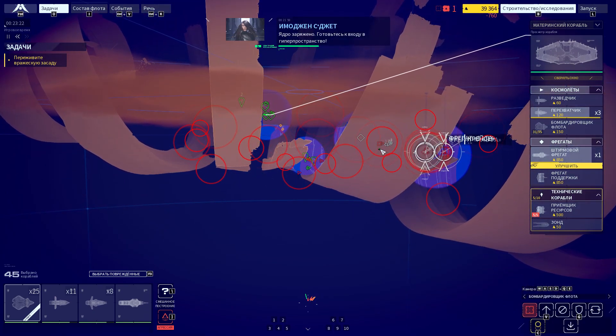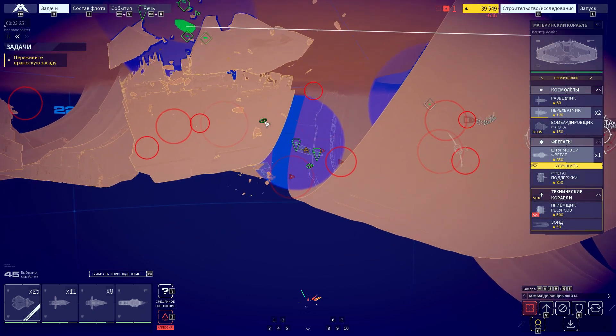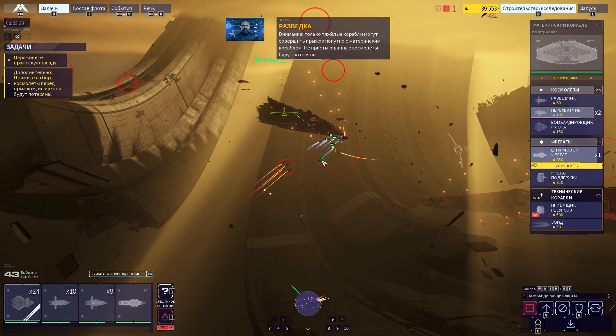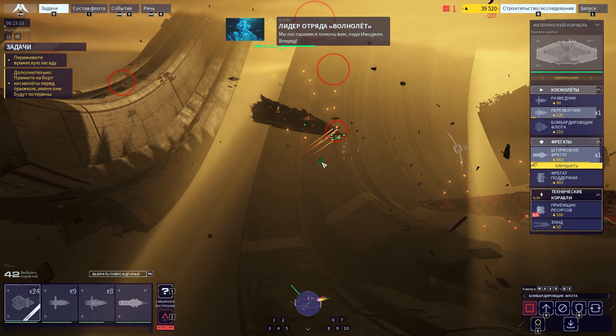Core spooled — ready to initiate hyperspace. Be advised: only capital ships will make jump with the mothership. Undocked strike craft will be lost. That did it — get on, Rob. You got you covered, Lady Imogen.